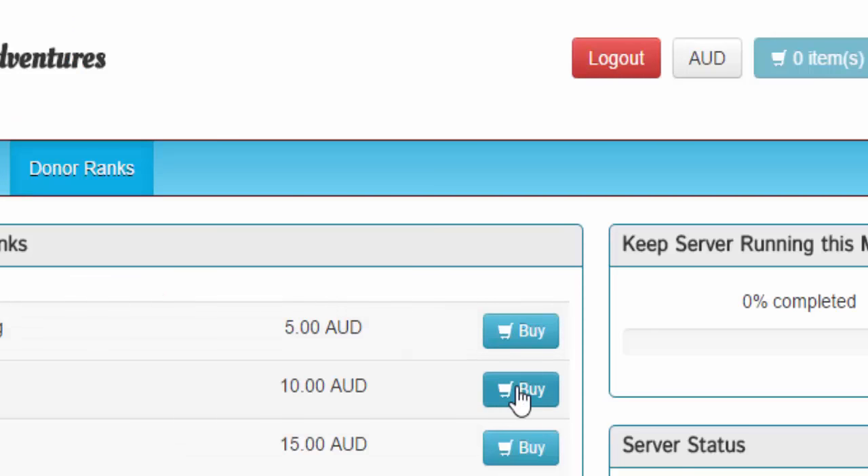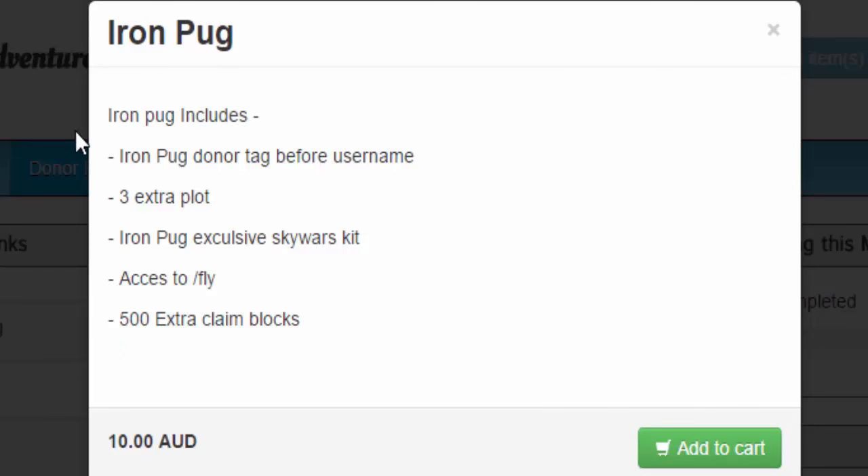Then you have the next rank which is Iron Pug. Iron Pug includes the Iron Pug donor rank tag in username, three extra plots, Iron Pug exclusive Skywars kit, access to slash fly, and 500 extra claim blocks.